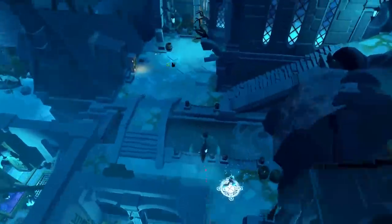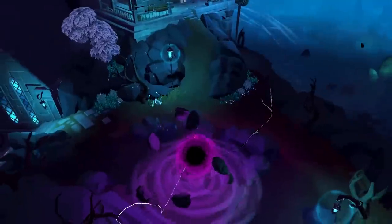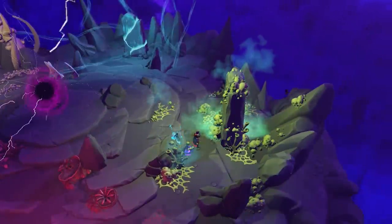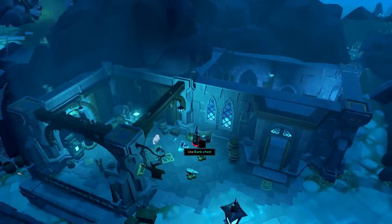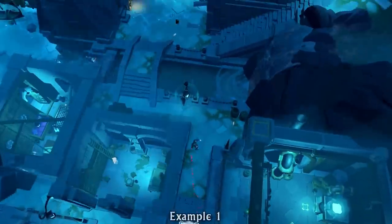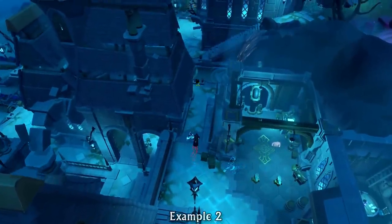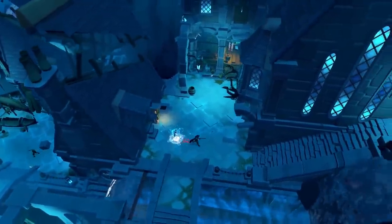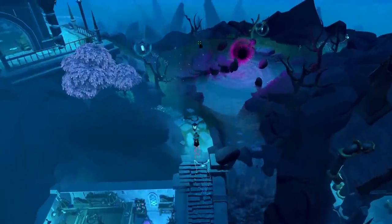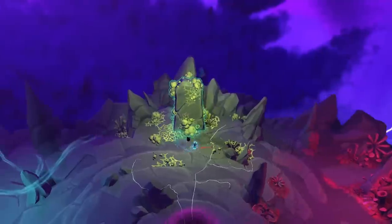Players looking for fast runs can complete them in around 30 to 35 seconds by properly using the Surge and Dive abilities. It's recommended to have Double Surge and the Mobile invention perk on an equipped item like an Excalibur. Surge along the wall and Dive in the same tick by pressing Dive right after tapping Surge and aiming with your mouse, then Surge up the stairs and head to the Dark Portal. Inside the portal, use Surge or Bladed Dive to reach your altar and craft your runes.